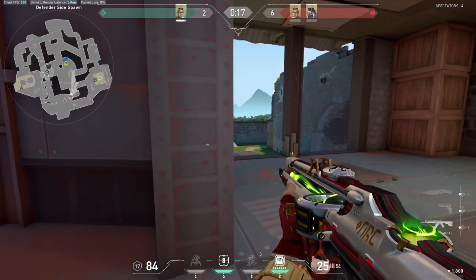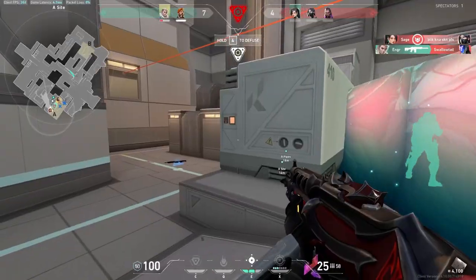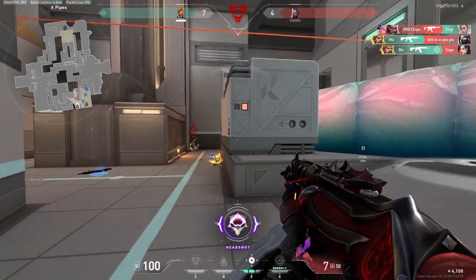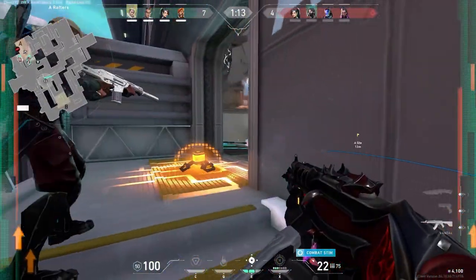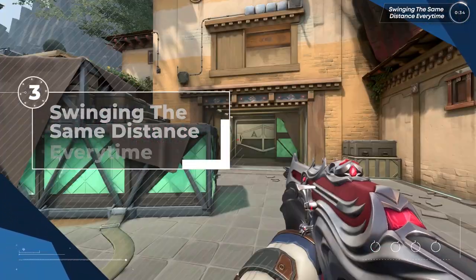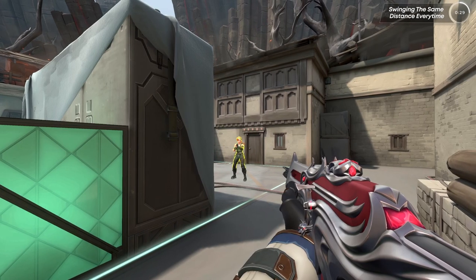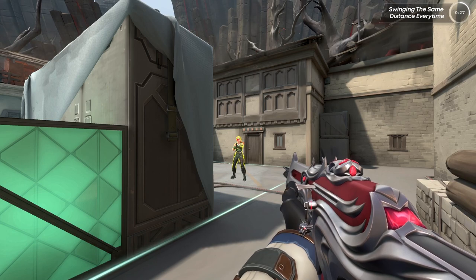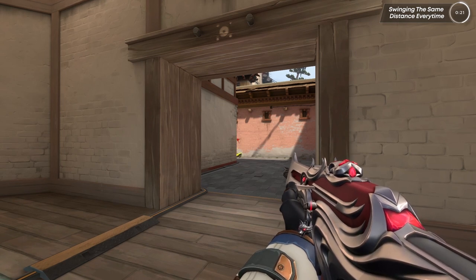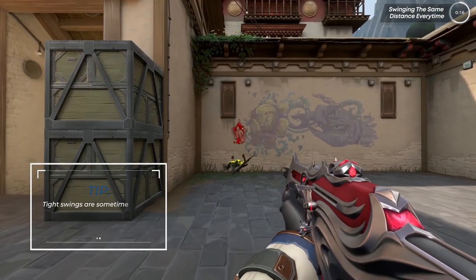Our next mistake is something everyone knows but no one ever puts into practice. It's common knowledge that if you're predictable, it makes you an easier target to kill. But the problem is people fall under habits and it makes them predictable. Mistake number three is when people swing the same distance for every angle. Predictable players don't vary their swings, so if you close swing every single angle, people can readjust their crosshair placement and punish you. Do not be afraid to swing just a little longer than you're used to, to throw off the enemy.